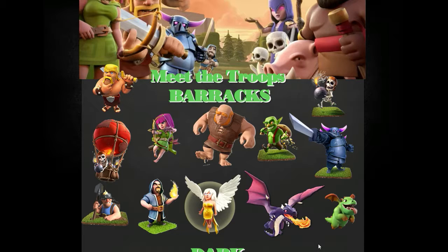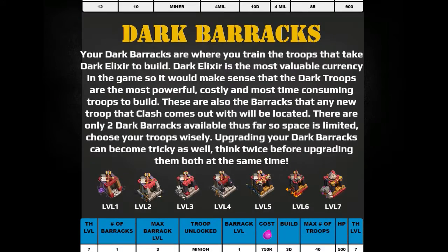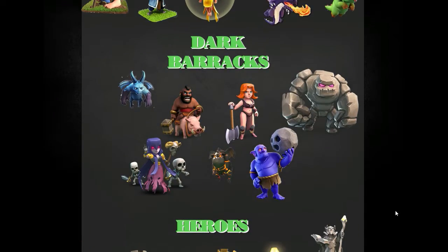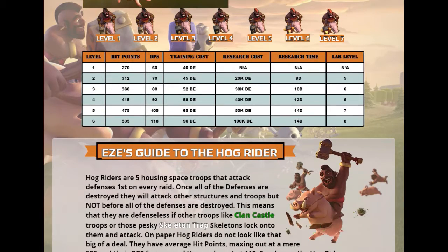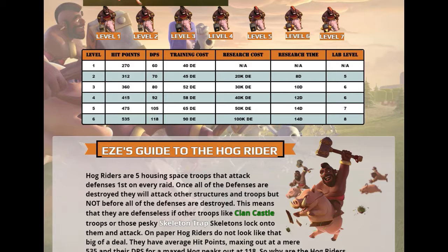As soon as you upgrade to a new town hall, you want to get those troops going immediately — upgrade your laboratory and get a troop in the lab right away. You're not going to put a troop in the lab and then lollygag until it's done. Instead, pick the next two or three troops you want to do in the lab and actually plan it all out. Have a little schedule made for yourself.